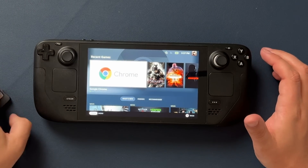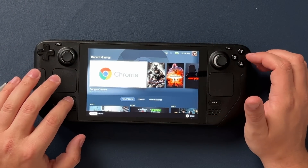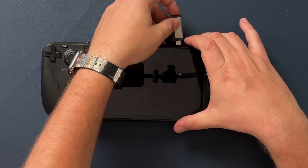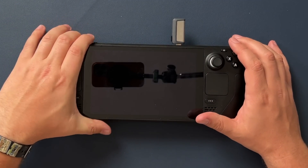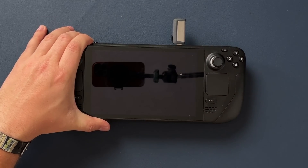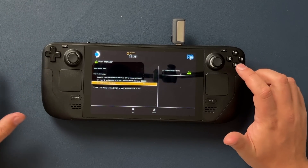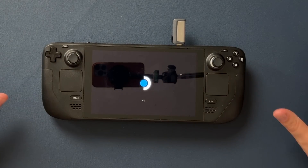Now we're moving back over to the Steam Deck. The first thing you want to do is shut the device down — either by holding the power button and selecting shut down, or by hitting the Steam button, scrolling down to power, and clicking shut down. Then insert the USB stick into the Steam Deck, hold the volume down button, click the power button while keeping the volume down button held — that gets you into the boot menu. Scroll down to the flash drive, hit A, and that will start the device in Windows.